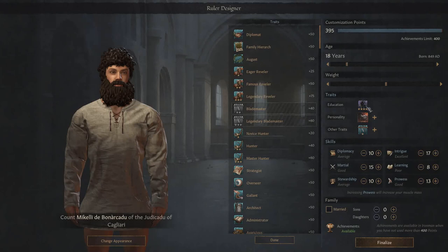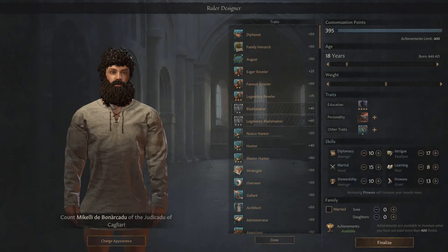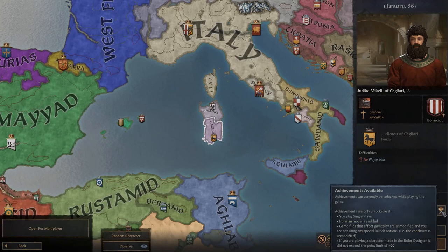So it's going to be Count Michele de Brunacardu of the Judicato of Cagliari - I'm probably butchering these words. He's not married and he's not going to have any children yet. Elusive Shadow, Wrathful, Aspiring Blademaster - he's got a wild beard and some pretty great curls. He's 18, born in 849. Let's finalize. Iron Man enabled, achievements enabled - though I couldn't give a monkeys about achievements.